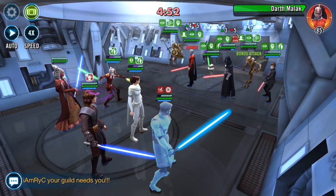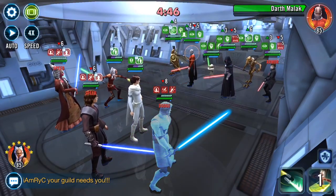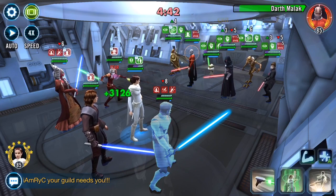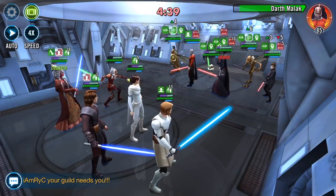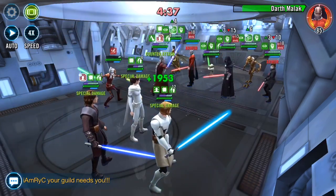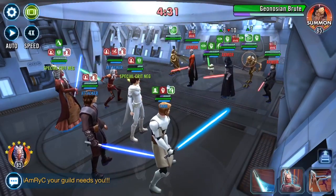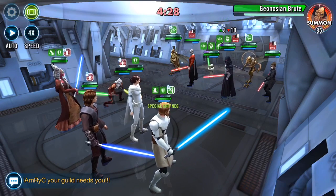This is interesting - three Gear 13 Sith in the front: Darth Malek, Darth Revan, and Bastilla Shard Fallen. Then in the back you have Geonosian Brood Alpha - he's got at least the unique zeta because the Brute's in from the start - and then the annoying froggy.